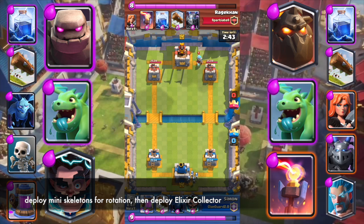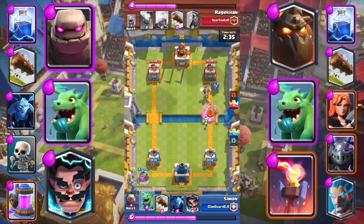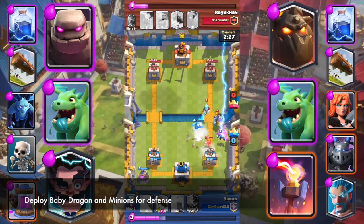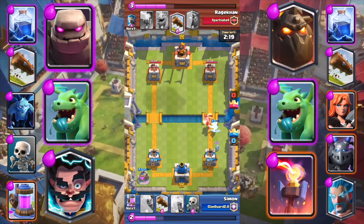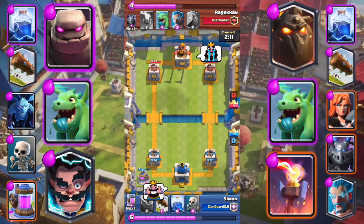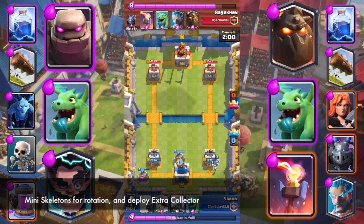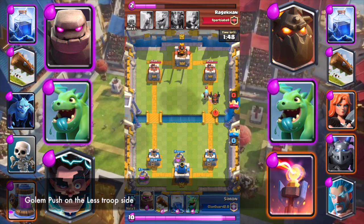Deploy Mini Skeletons for rotation, then deploy Elixir Collector. Deploy Baby Dragon and Minions for defense. Use Electro Wizard for defense. Deploy Mini Skeletons for rotation and deploy Elixir Collector again. Push on the less troop side.